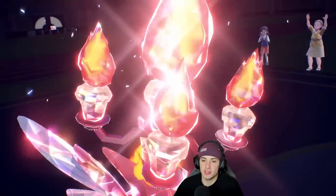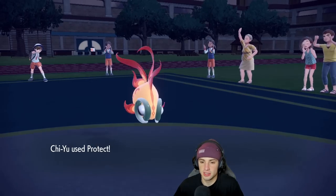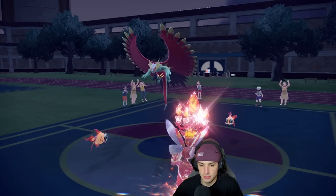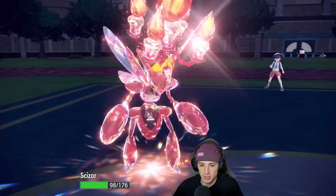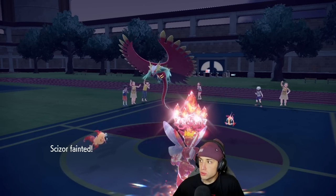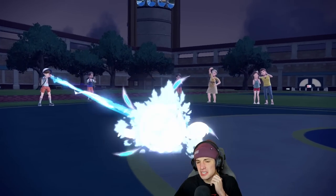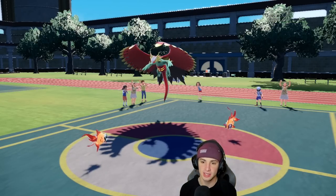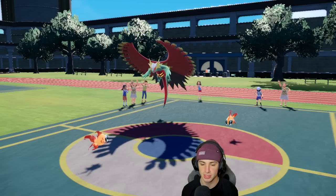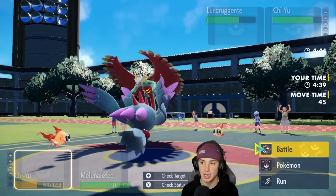We end up Terastallizing into straight Fire — this is why I kind of saved my Terastallization. Protect comes out from my lovely little Goldfish. We like that turn. The Throat Chop is going to fly out here — probably Heat Waving on top of that. Dark Pulse — no way, they double down into Scizor? That is bad for me. But I still think we're sitting pretty. That was a great play by our opponent, I'll give it to them.